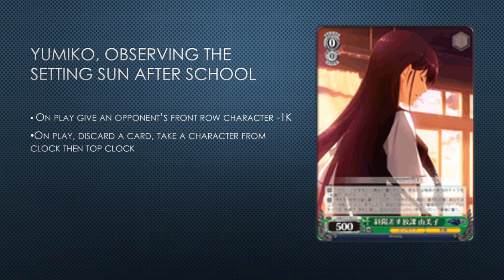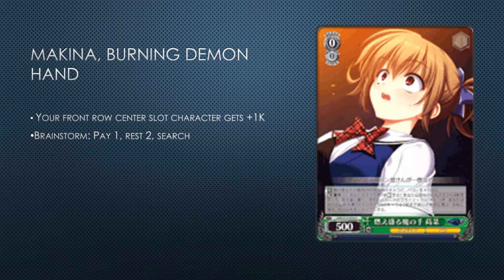You need green at level one if you want access to the UG drop search, which is a playable level one. The Amane restander is also green, the Reiki is green. There's also a Bunny Girl combo in green in this set — your front or center slot gives plus 1k and then it's a pay one tap brainstorm. I wouldn't play that one though because there's a better brainstorm — there's a scry-then-brainstorm that rests itself. Unless you really need that power or really like Machina for some reason, don't play the tap brainstorm.